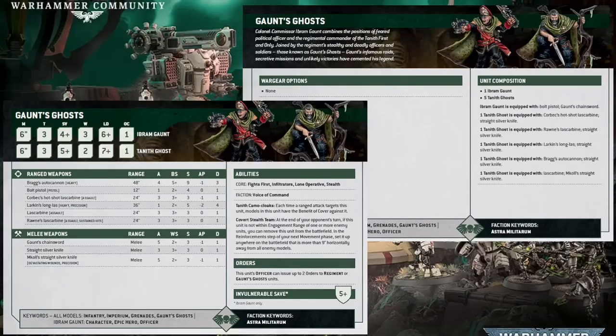One of the big mistakes people make when reviewing this unit is looking at each weapon in isolation rather than considering the combined firepower. This is a squad similar in size to a platoon command squad, yet it can put out double the heavy weapon shots with Bragg's Autocannon. On top of that, you've got nine Las Gun shots all hitting on a better ballistic skill — some with inbuilt AP and others bringing Sustained Hits to the table. And if that wasn't enough, you've also got a very powerful sniper rifle supplementing your firepower greatly. Put it all together and you've got a pretty decent level of dakka.